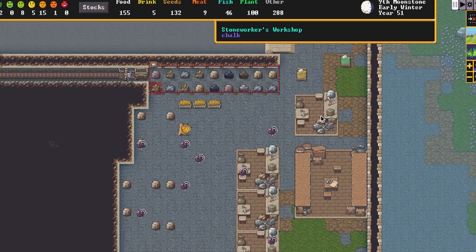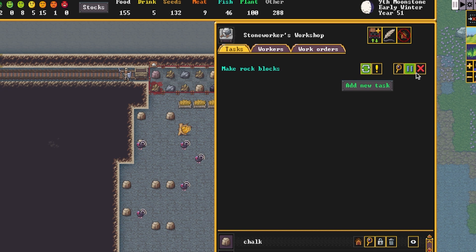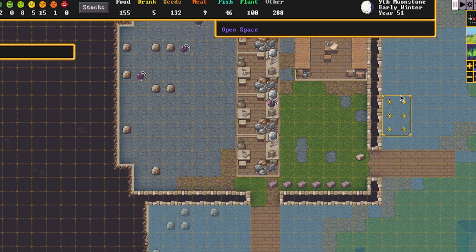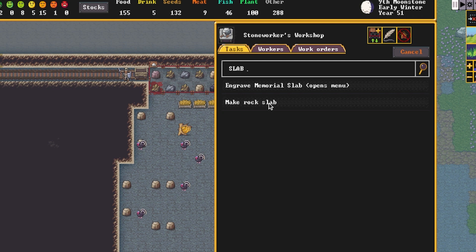Once we have this workshop open — I do have a paused job for blocks — we're going to add a new task. The new task we're going to add is make a slab. Not to be confused with engraved slab, which we'll need in a minute. We're going to click on the workshop again and type in the word slab. Now I can make a rock slab or scroll down and select from the list, but we're simply going to make a rock slab.